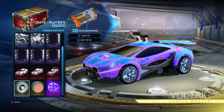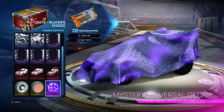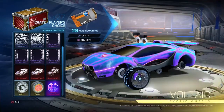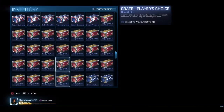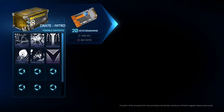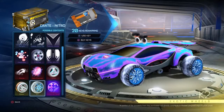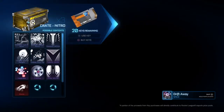Hopefully getting a Painted Voltaic or Zomba. Mystery's always good as well - if we get one of those, I'll be so happy. But I really just want a Painted Voltaic or Zomba today. We're going to open the three Nitro Crates for that slim chance of getting that lovely Draco. Let's just start off with the Nitro Crates today.